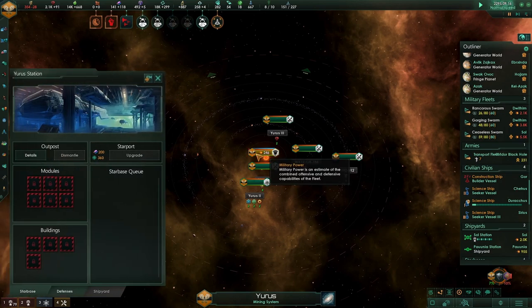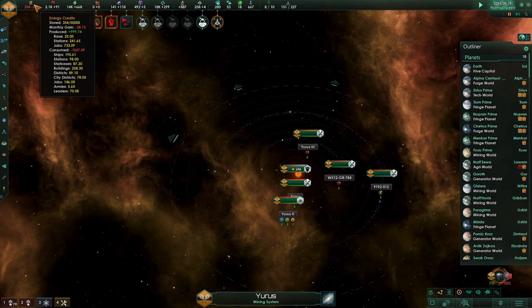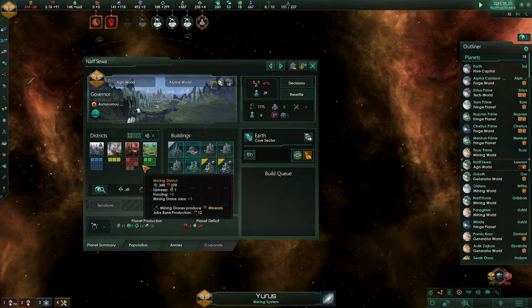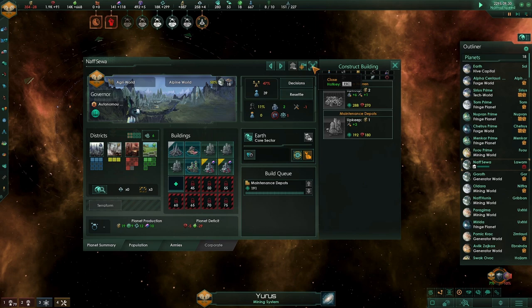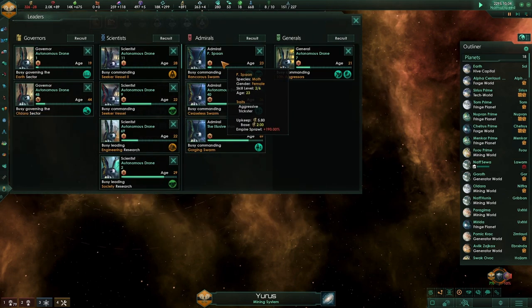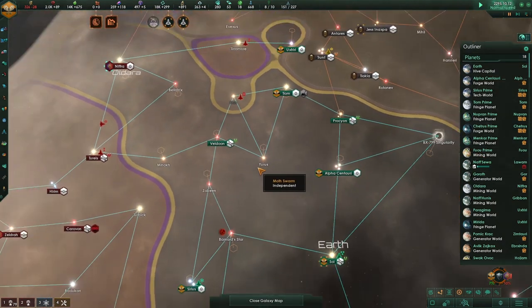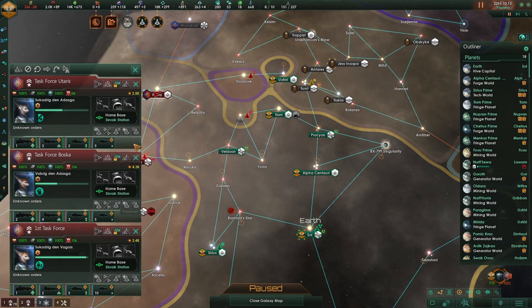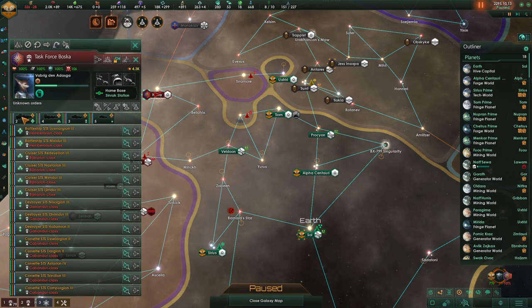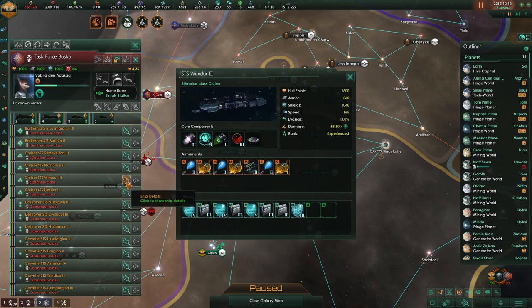Maybe get this station up and running. My energy is going down like crazy — I don't like that. Let's make sure we keep increasing maintenance. Welcome to a new member — he's Dutch like me, welcome to the team! The strongest fleet is 4.3k. Let's take a look at them.